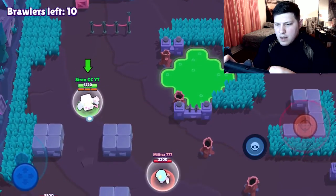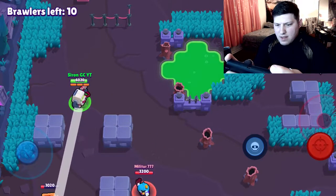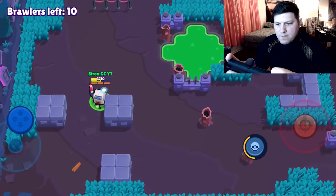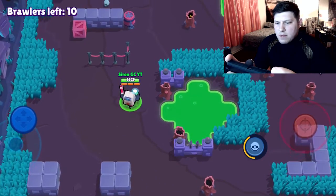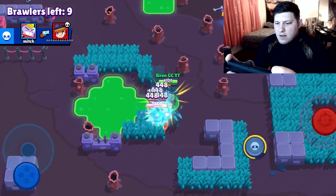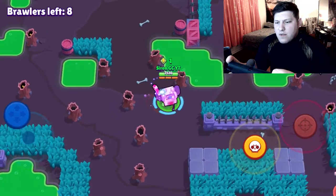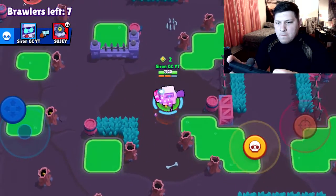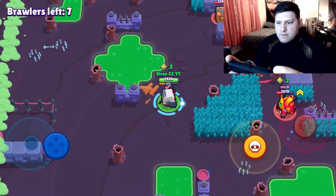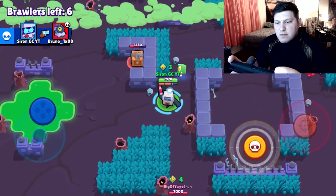Okay guys, third match of the day. We have a Mr. P to deal with and that's not always great, especially if he has a wall — they can just dumpster us. It's kind of counterintuitive because if you run away from Mr. P while in range, you're gonna get hit twice. But if you just kill him like that, you don't have to worry about anything. He healed up for us — and Barley just ran straight into us. Oh my goodness, that speed — I am such a big fan of that speed right there.